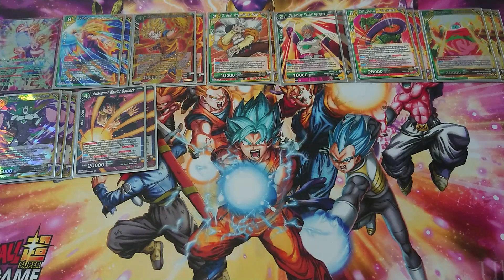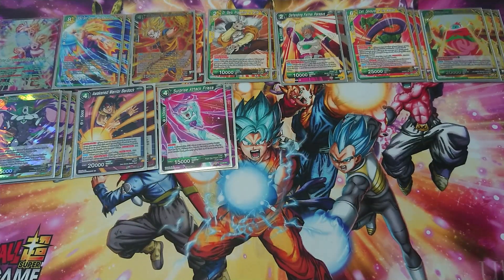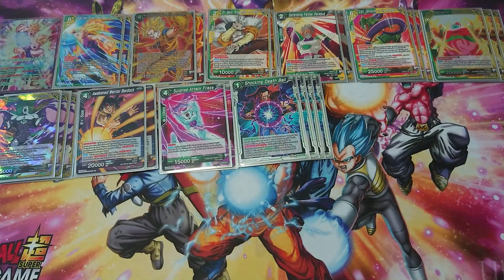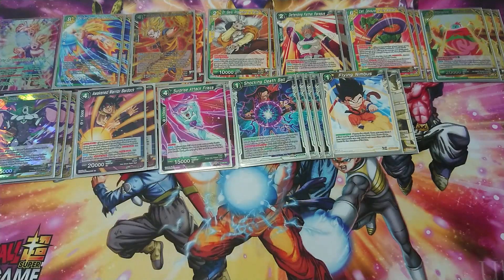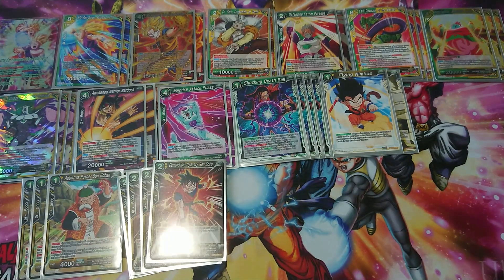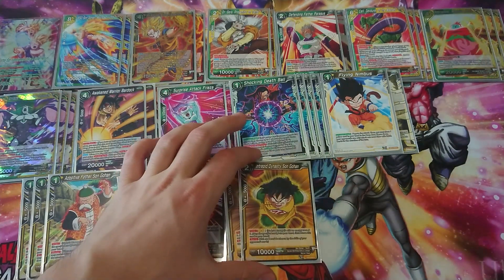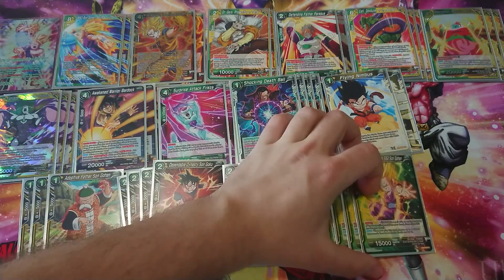Half my deck is chaos, so of course I put in Frieza — four cost, usable for successor, and has crit. Then four times Shocking That Bow for removal and sparking. Two times Flying Nimbus because that's enough. The stars of the deck start with three Adoptive Father Son Gohan, then four Dependable Dynasty Son Goku and Intrepid Dynasty Son Gohan.